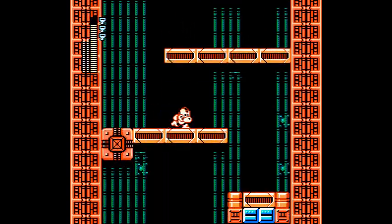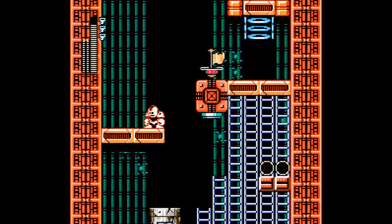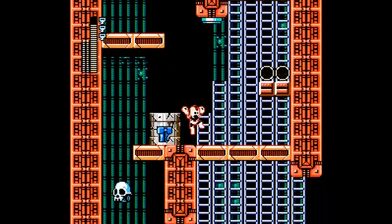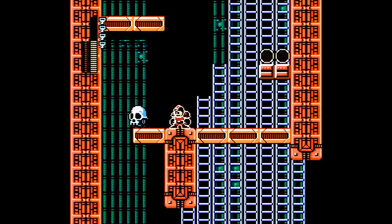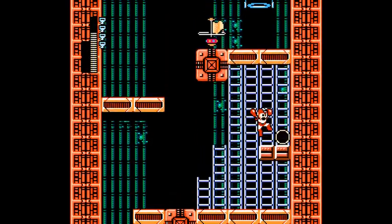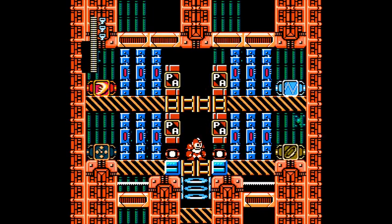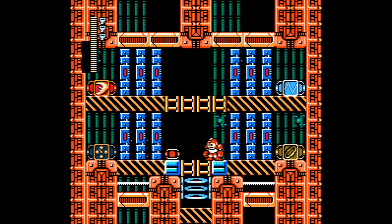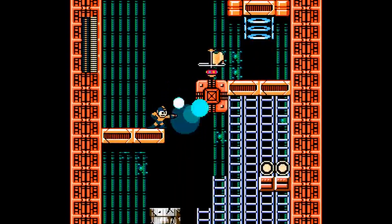Can weapons be hidden in blocks? That is a question worth asking. I do want to restart the checkpoint. Okay, I get to choose one weapon. There's a weapon I believe I haven't had a lot to do with in Mega Maker so far — it's Flash Bomb. Okay.